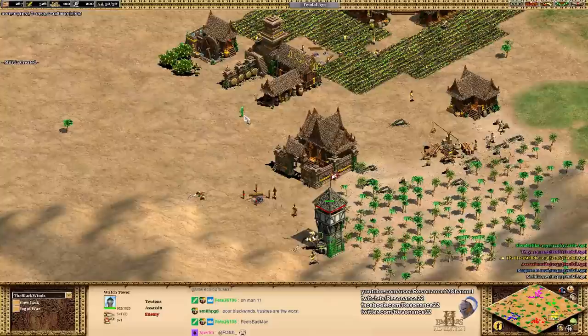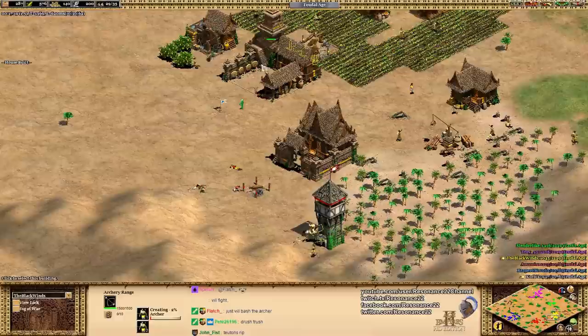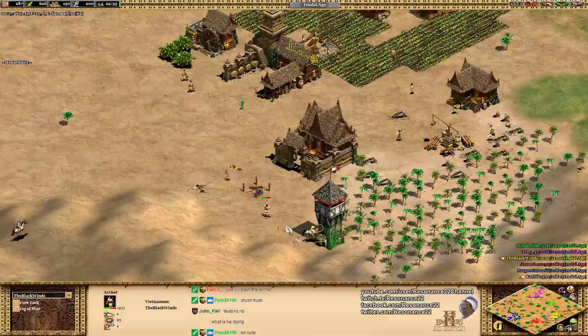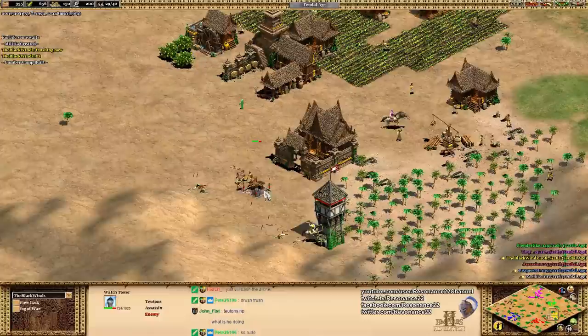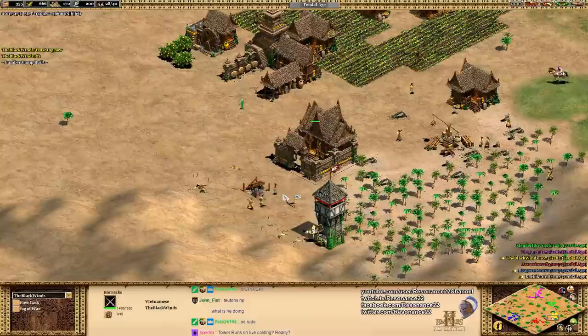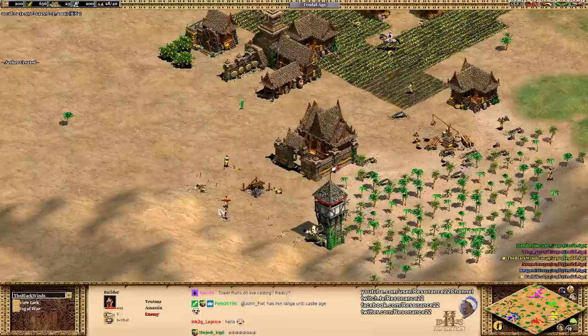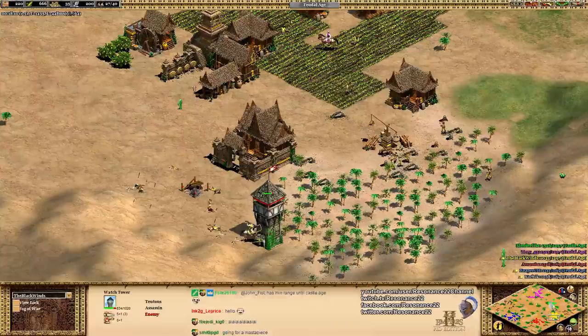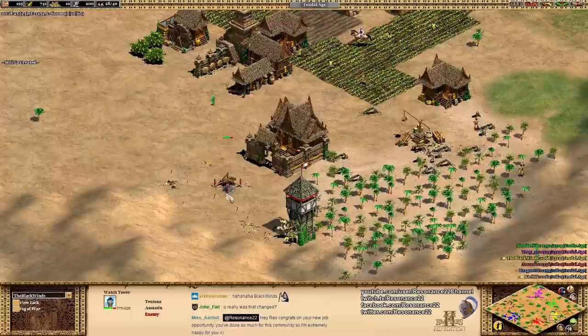Assassin has to play very defensively. He wants to build this tower and daisy chain them because they have a minimum range — he wants to build the next tower within the range of his previous one. He gets a free militia kill, but this is going to be really tricky. The Blackwinds has to wait for another archer to come out. Pulling this archer out from underneath the tower might be a mistake, but he knows he has to stop the tower from going up at all costs. So many villagers going down. The Blackwinds is doing a good job denying that watchtower — if that watchtower went up, he'd honestly be in a lot of trouble.